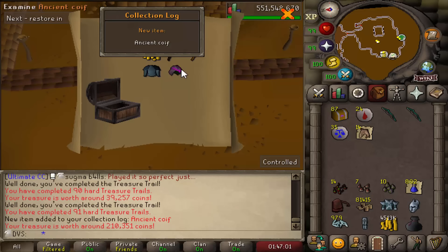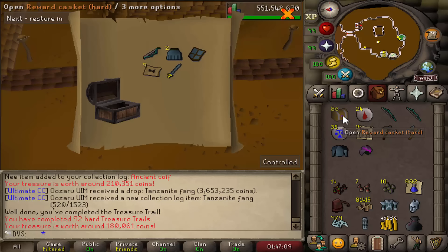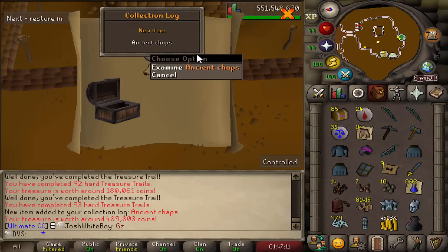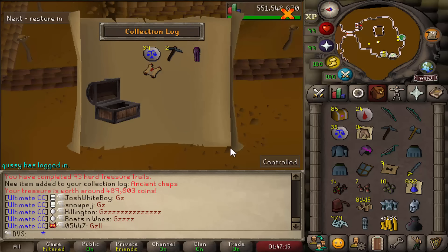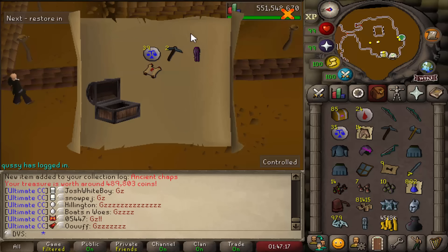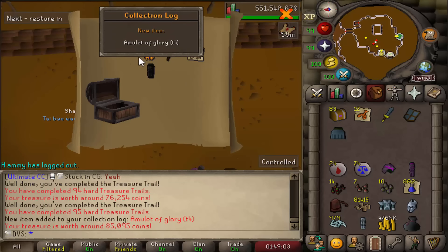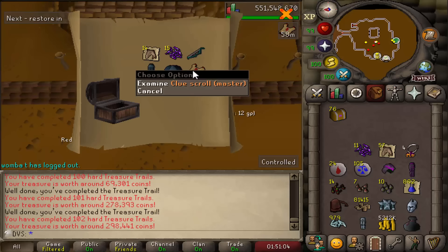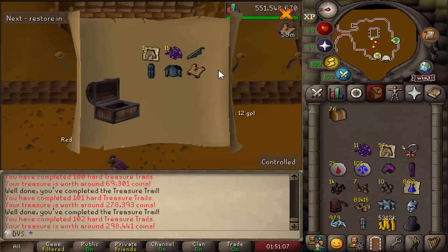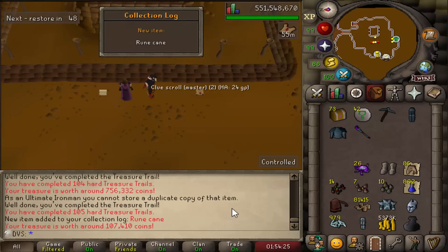Oh, there's already a unique on the second one — an ancient coif, which is nice to add to the set in my house. And some ancient chaps as well. Two items for both of those. And also my first master clue. Amulet of Glory T4 — interesting one. Master clue number two already with 76 left to open. Another unique — a rune cane.